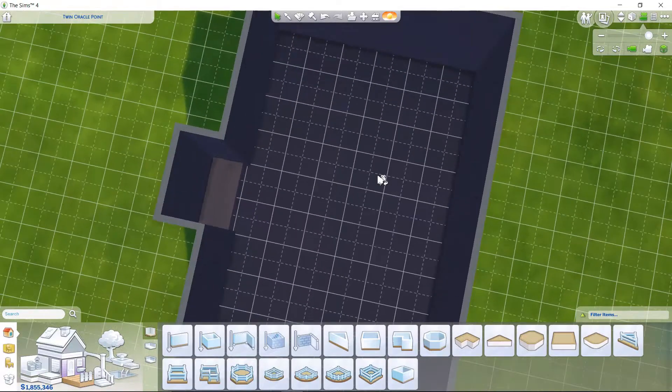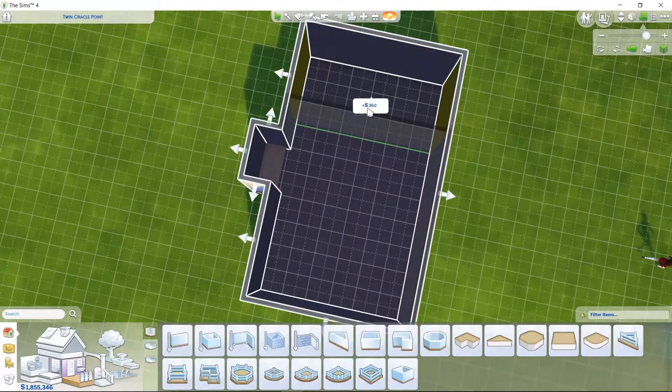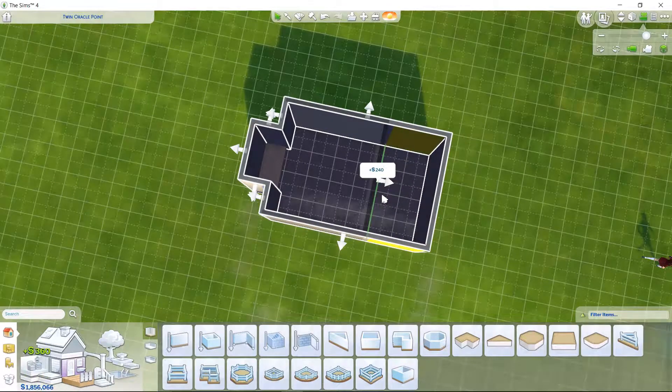That right there is a piece of CC that is just a flat bed — doesn't come with any sort of mattress. So you do have to download both the mattress and the bed.